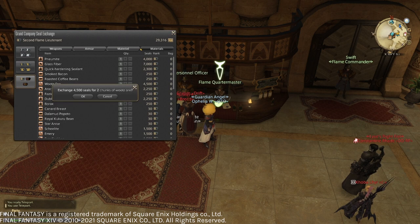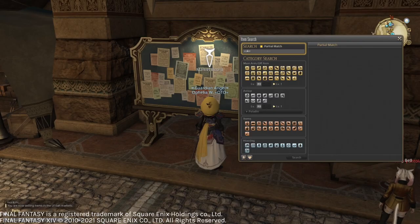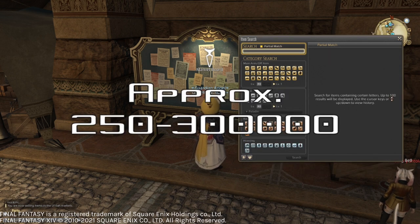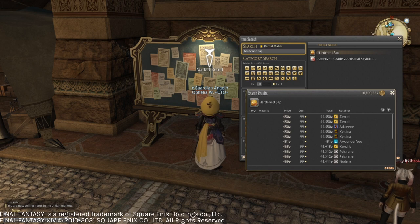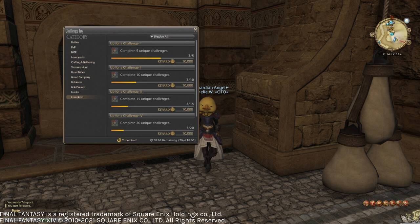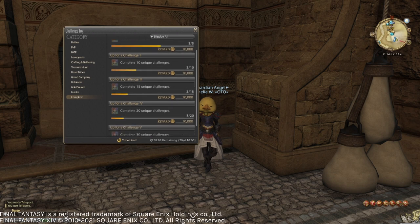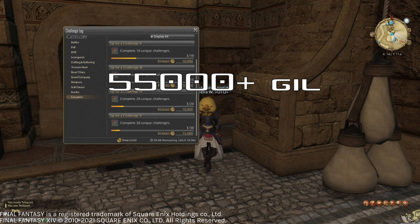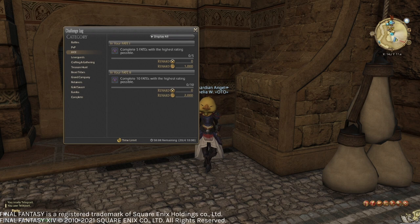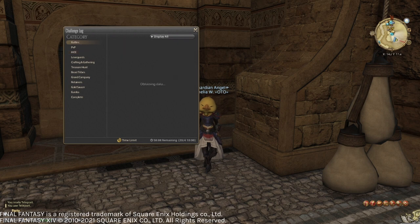Grand Company materials will vary wildly on the market board from server to server, so scout around a little bit before you buy. After a week of doing this, you should sit on roughly 250,000 to 300,000 gil worth of materia, gil, and materials. Furthermore, doing this should check off some challenges in your challenge log. If you complete 5, 10, 15, 20, and 30 challenges, you will get an additional 10,000 gil per increment, with an additional 5,000 on the final one, for a grand total of 55,000 gil in addition to any gil you get from the individual challenges. A few quick ones include the Gold Saucer tab, Wondrous Tails, Player Commendations, FATEs, Guildhests, and Dungeons.